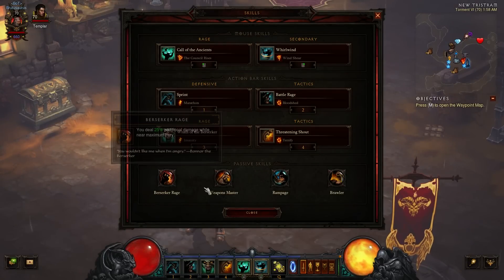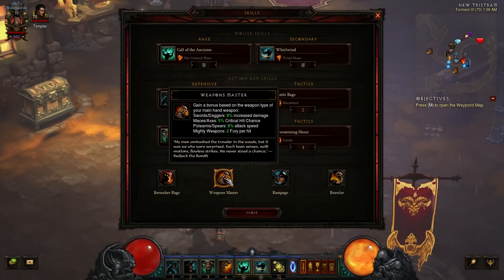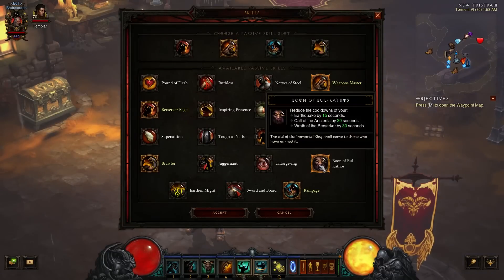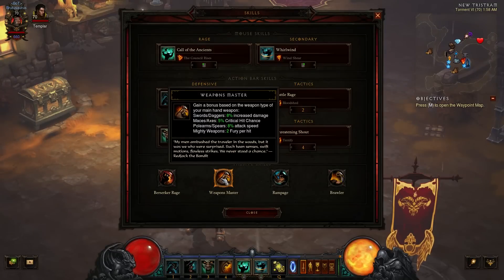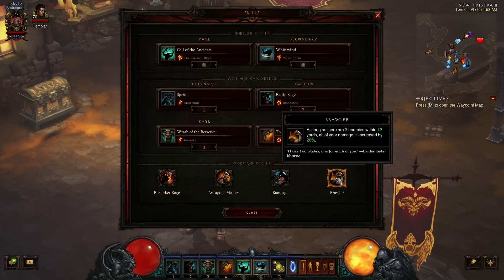For your passives: Berserker Rage gives you that extra 25% damage while at near max fury — that's huge. Weapons Master — you could easily swap this for something else, even Boon of Bulcathos, whatever you want. But I find the extra damage helps my Dust Devils clear everything in T6 as I run through. Rampage increases Strength by 1% for 8 seconds after killing an enemy, stacking up to 25 times — you'll have this permanently, always an extra 25% damage. Brawler: as long as there are 3 enemies within 12 yards, all your damage is increased by 20%. You're going to be hitting this constantly and getting that 20% damage increase.